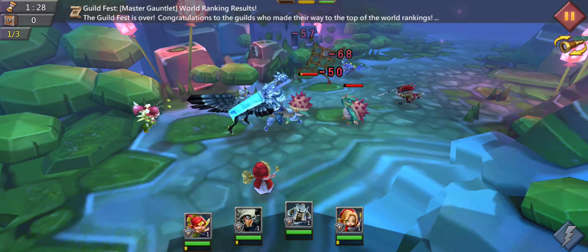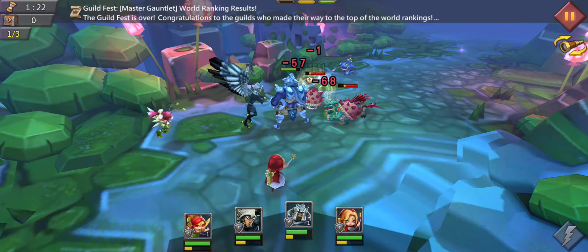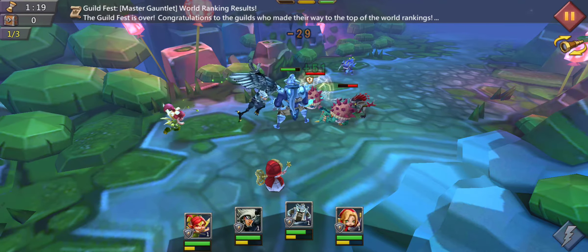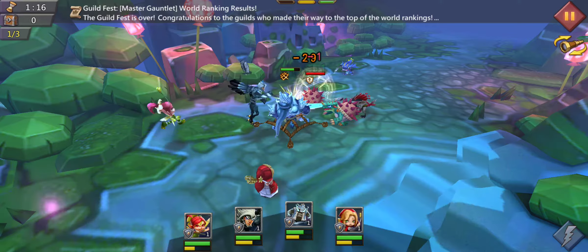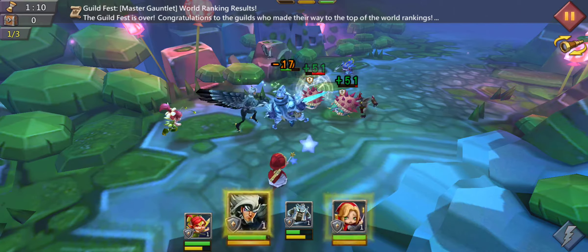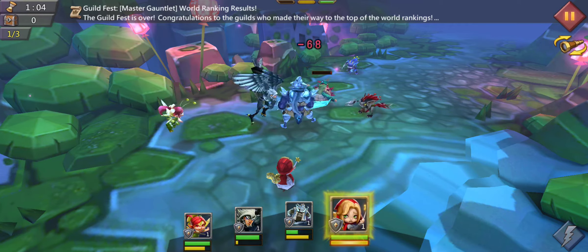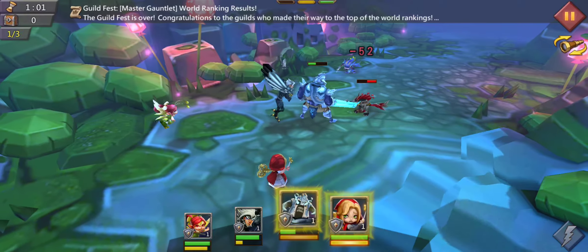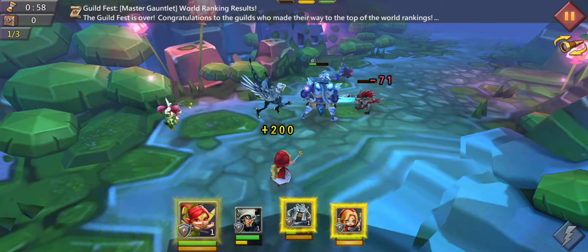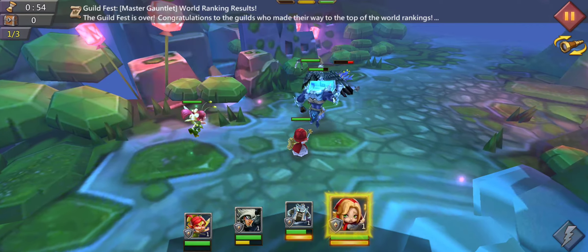We're using the Death Knight because he's a huge tank and provides some CC. Then we're using the Witch Doll because she also provides CC, especially over a long period of time, so the opponent can't deal damage. We're using Night Raven because he provides a lot of damage, and we're using Prima Donna for the healing — she's probably the most important hero because you aren't allowed to lose a single hero during this stage.